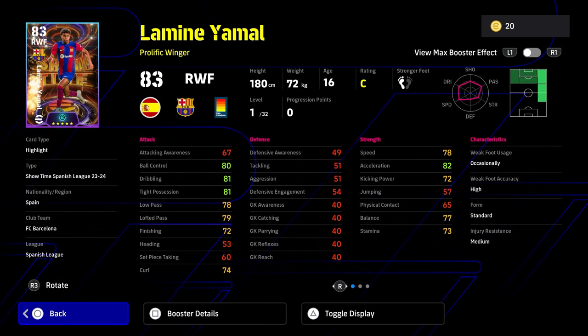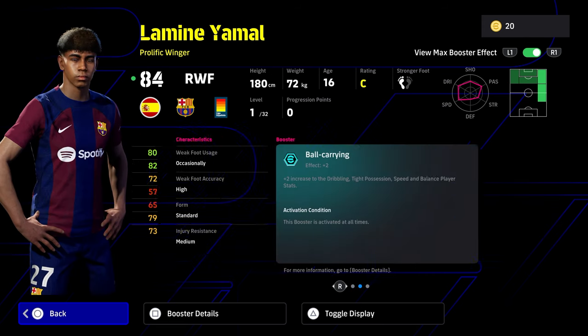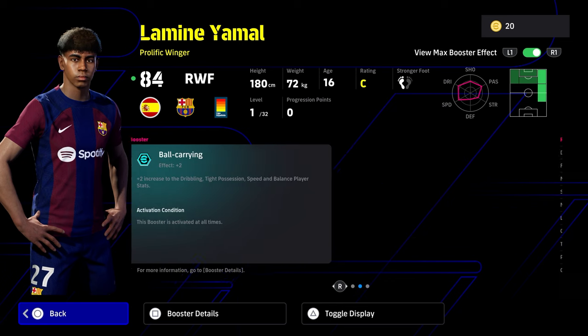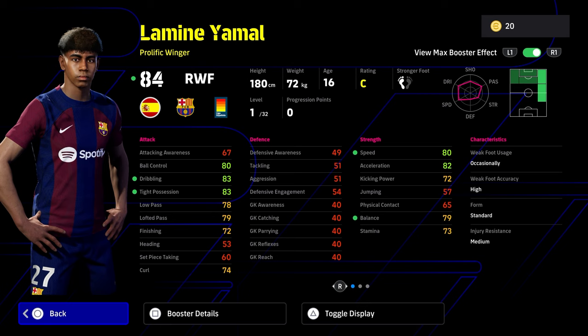Next up we have Lamine Yamal. This guy is an absolute beast — he's only 16 years of age. I knew when Konami released a card for him that they were going to release a good card, and this is a really, really good card. Straight away he's got kind of everything meta that you could possibly want from a winger — double touch, flip-flap, soul control, momentum dribbling, one-touch pass, true passing, long-range curler, pinpoint crossing, and outside curler. Phenomenal base for your player skills, for a player that still has really nice levels.